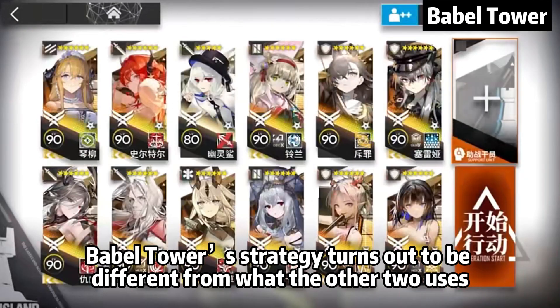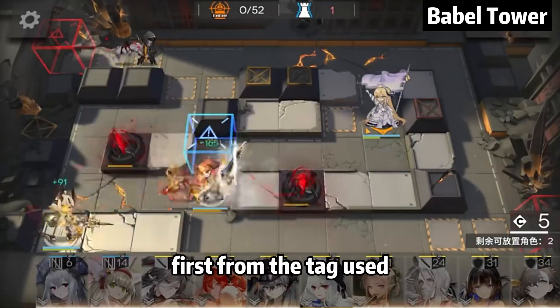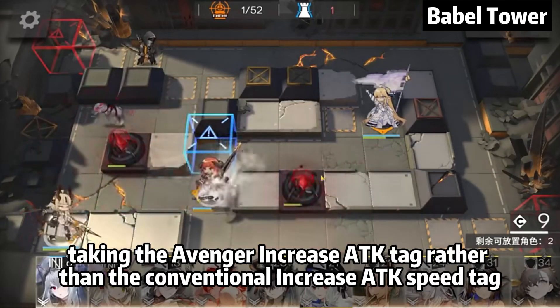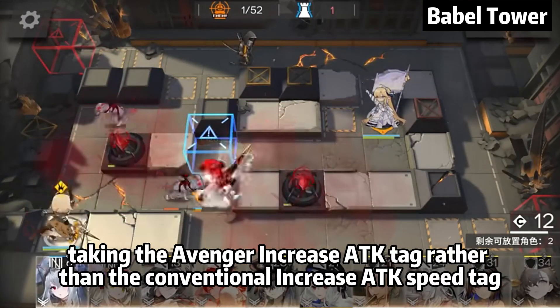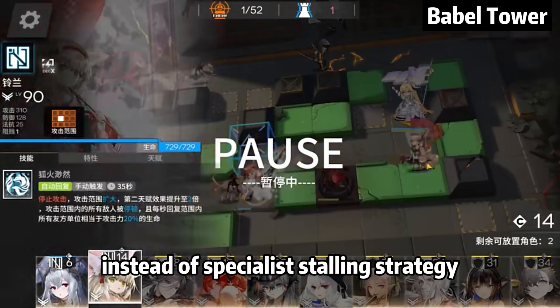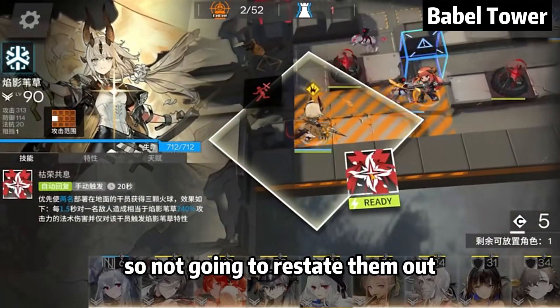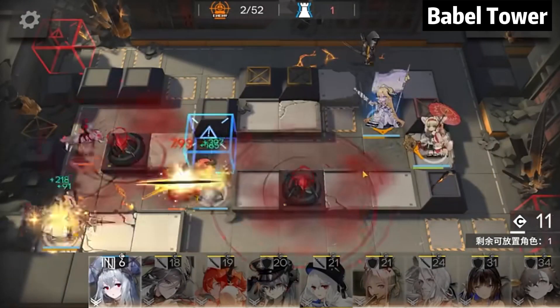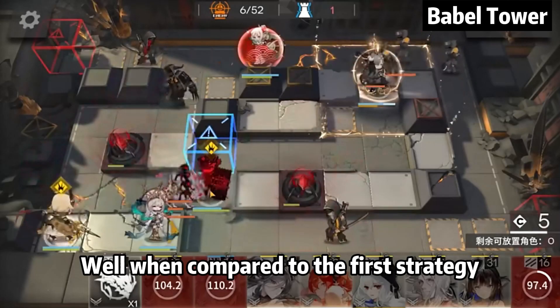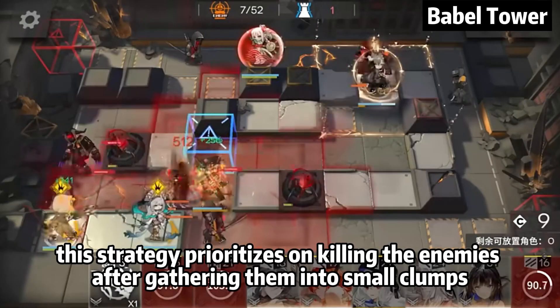Babel Tower's strategy turns out to be different from what the other two use. First, from the tag used — taking the Avenger increase attack tag rather than the conventional increase attack speed tag — and also having guards as main DPS instead of a specialists stalling strategy. The operators they use are shown on screen. When compared to the first strategy, this strategy prioritizes killing the enemies after gathering them into small clumps.